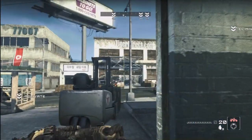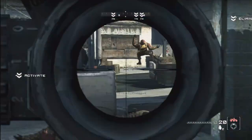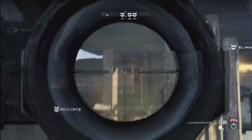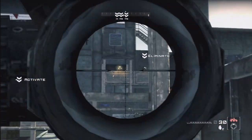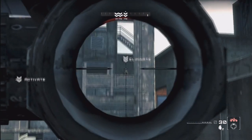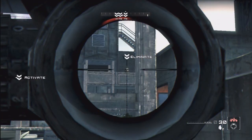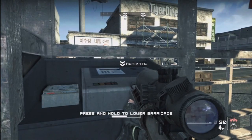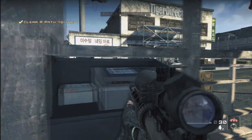Barricade controls are on the other side of the checkpoint, we can't get to them from here! One more on the right! Goliath, ready to roll! Negative, second roadblock is still up!